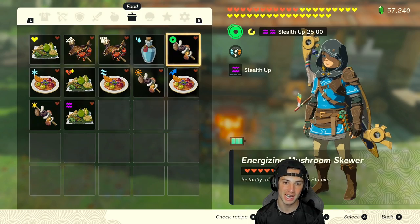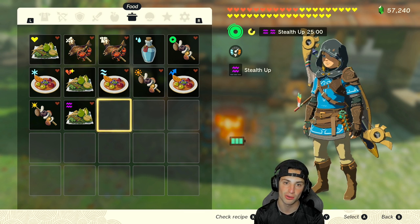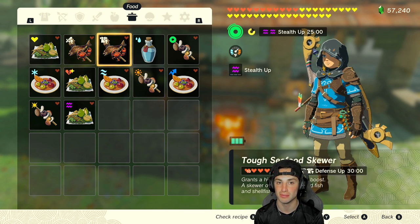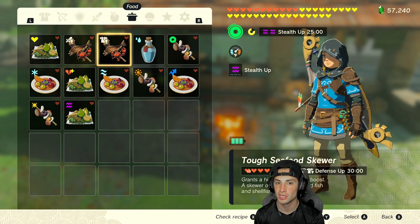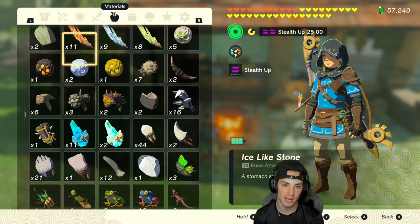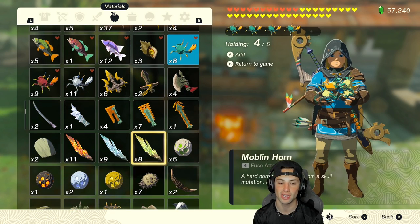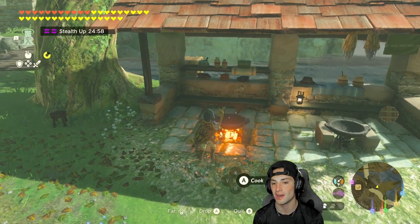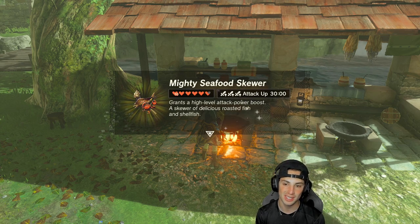For the second meal, we're showcasing how to make a 30-minute plus-three attack boost. What you need is razor claw crab. A lot of these recipes use dragon horns because dragon horns give you the 30-minute boost, so if you need some you gotta go farm the dragons. If you don't have dragon horns, just add another razor claw crab instead. I'm going to hold four razor claw crabs, then go down to my dragon horns and hold one. The dragon horns allow buffs to last longer, so we get a 30-minute attack boost — the Mighty Seafood Skewer.